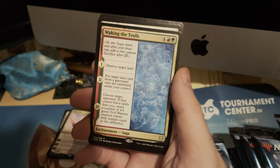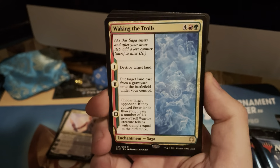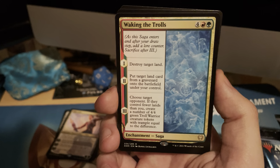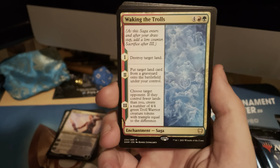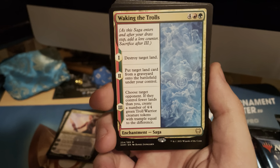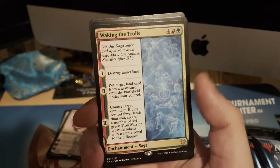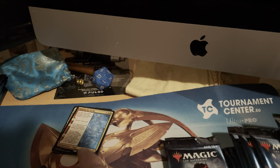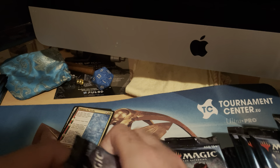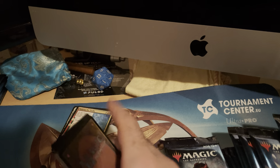I've already seen this deck on Arena — it's really a troll deck. It destroys target lands for six, then lets you put a target land from a graveyard onto the battlefield so you can steal the land. Then, if your opponent controls fewer lands than you, you create a number of 4/4 green troll warrior tokens equal to the difference. Against someone not playing ramp, that means tons of trolls. I personally want the World Tree god deck — summoning all the gods out of your deck sounds pretty fun.